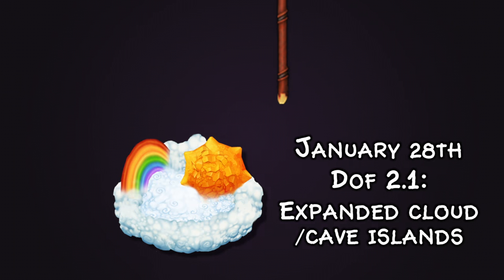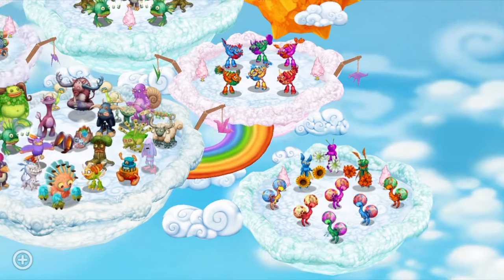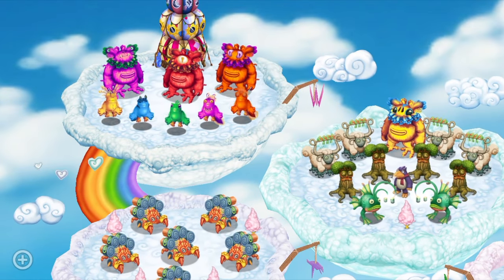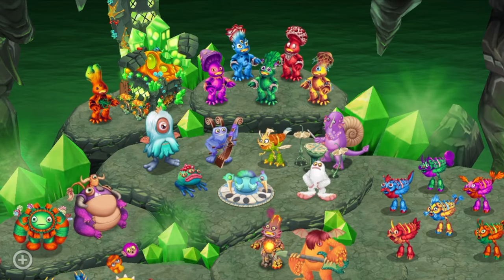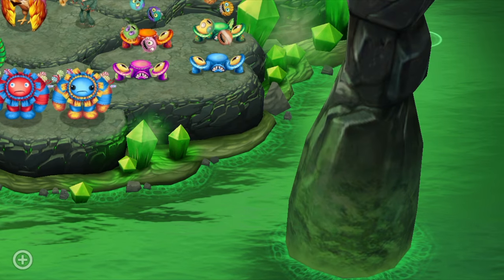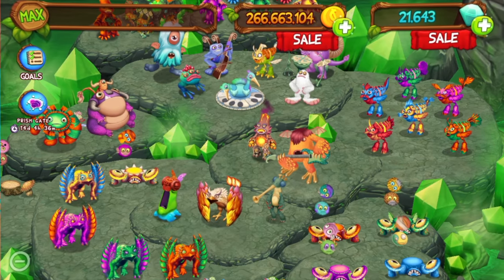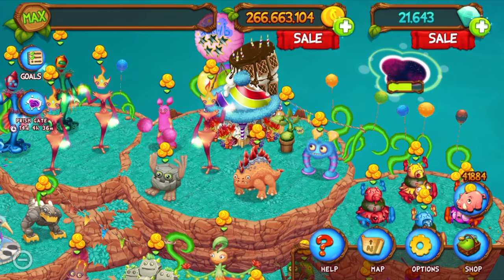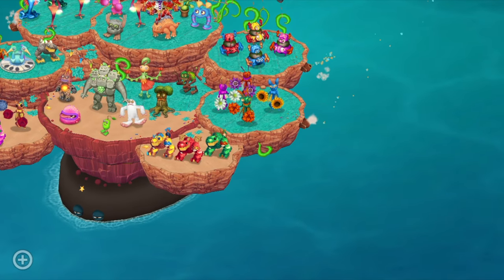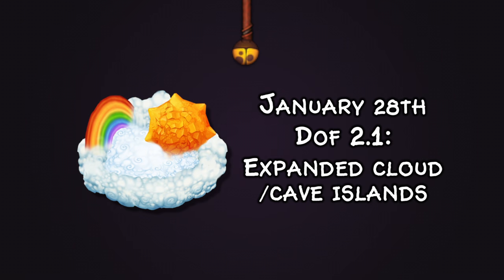Moving forward, on January 28th we got Dawn of Fire 2.1 with Expanded Cloud and Cave Islands. On Cloud Island they gave us a plentiful amount of room, which was much needed with the amount of Prismatics being released. However, on Cave Island there's not that much room, which is a bit unfortunate. We're probably going to need an expansion for Cave Island, and also Party Island will likely need more room in the future too.